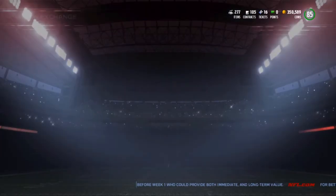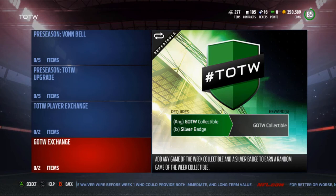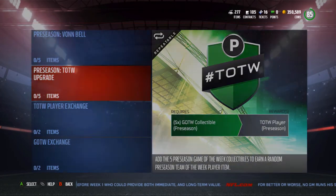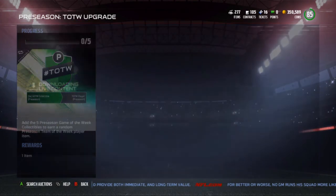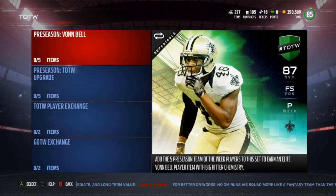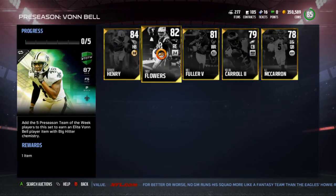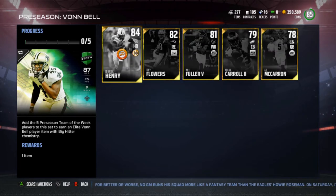Complete luck there, I'm extremely happy with that. I have more silver badges so I could keep doing this. Maybe I'll hit you guys with a video later on tonight of me doing this set. There's like a one in 500 chance I get Dak Prescott, but I really want him. Anyway, we have Derrick Henry, Trey Flowers, Will Fuller, Nolan Carroll, and AJ McCarron as our five Team of the Week cards.